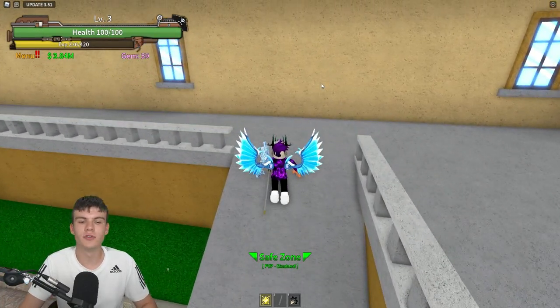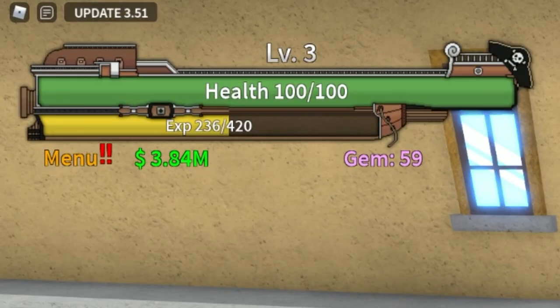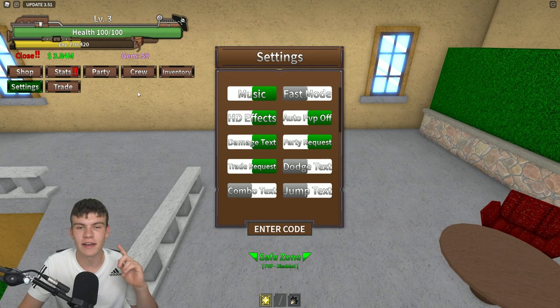So if you don't already know, in King Legacy to claim codes, what you're going to want to do is go to the left, click on where it says Menu, then click on where it says Settings. After that, the code menu will come up.